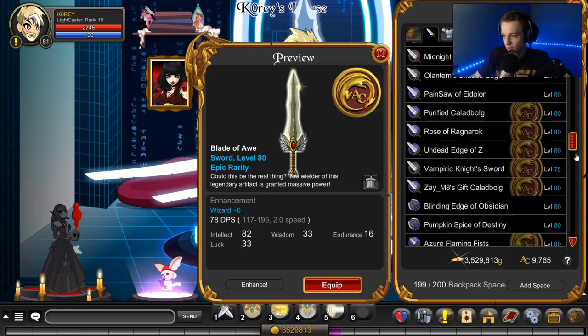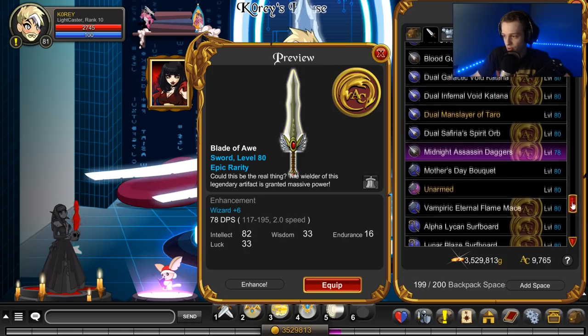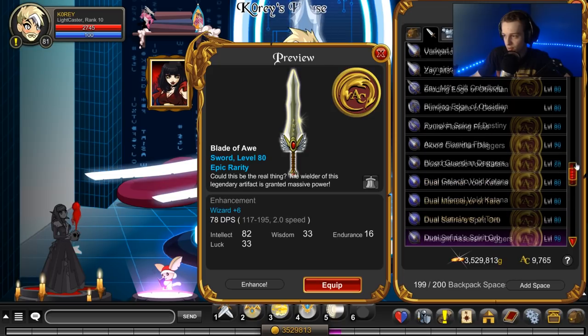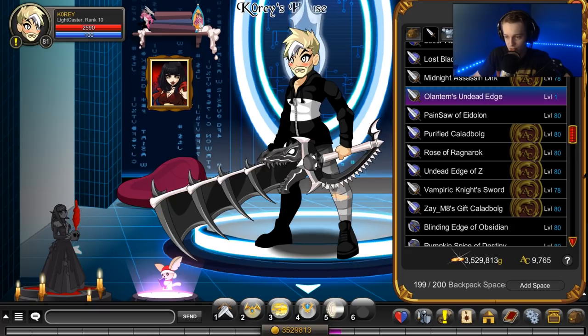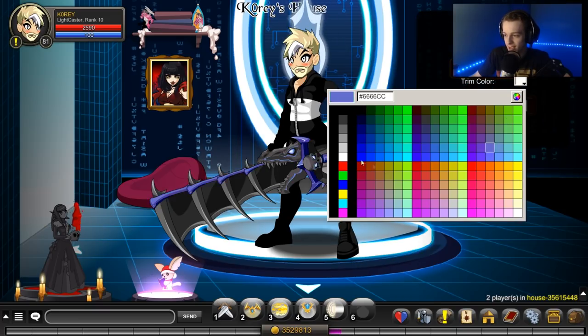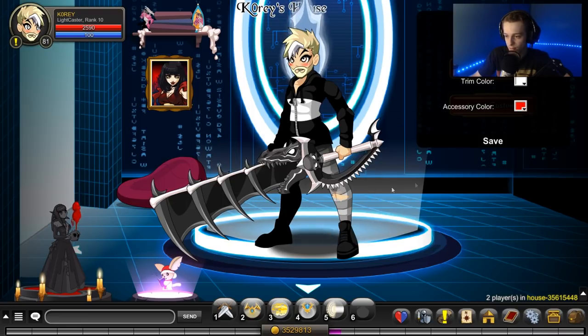Let's see where that is in the inventory. Equip it — just checking the size of it on my character real quick. There it is. I'm not sure — a lot of people are really curious why it's not AC tagged, so you can color custom that part.